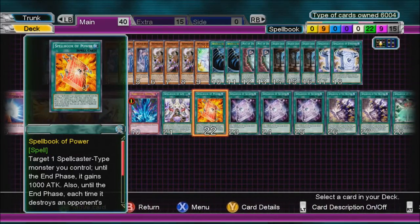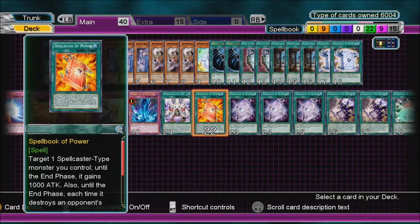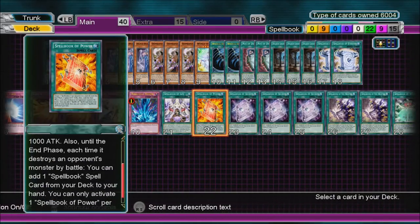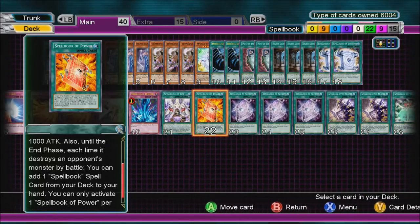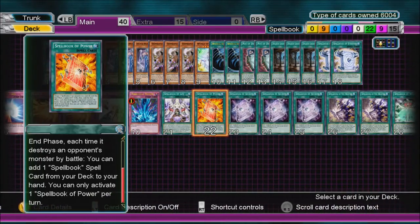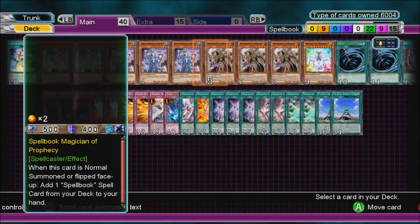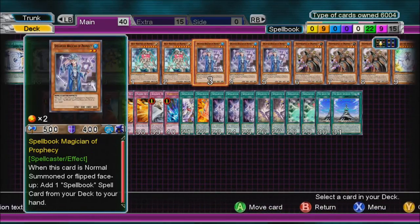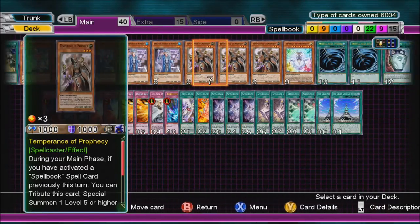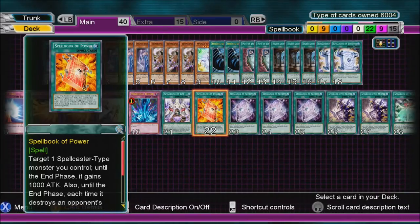Spellbook of Power — target one Spellcaster-type monster you control; until the End Phase it gains 1000 ATK, and each time it destroys an opponent's monster by battle, you can add one Spellbook spell card from your deck to your hand. Only once per turn. Equip this to something big — that goes up to 2000 ATK, and World of Prophecy goes to 3500 or 3900, and you get a free search by destroying a monster.